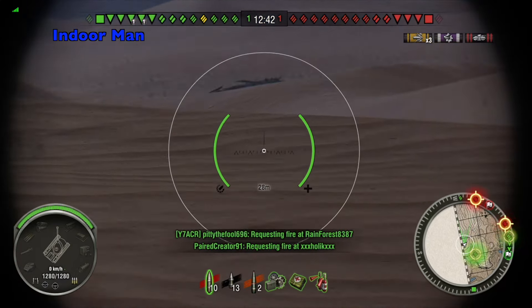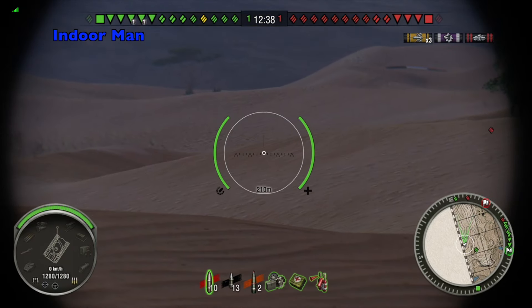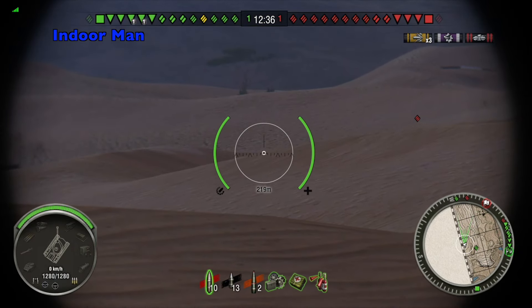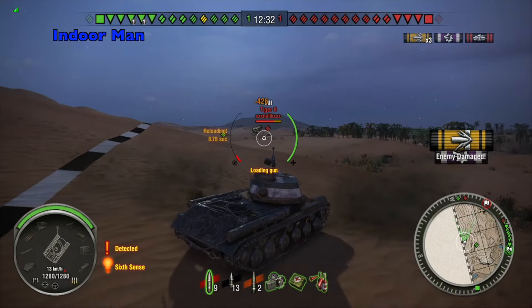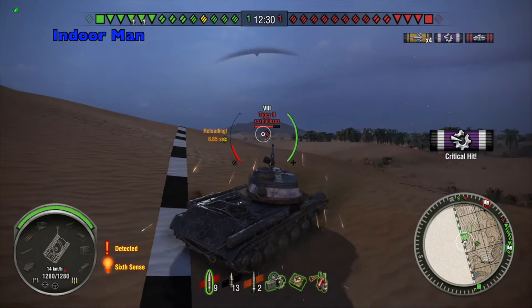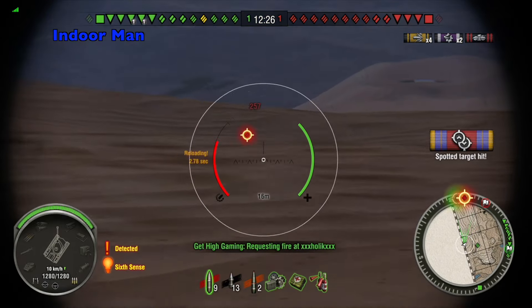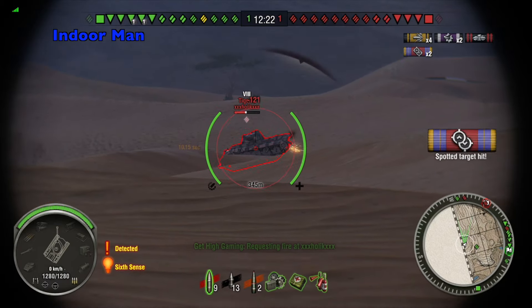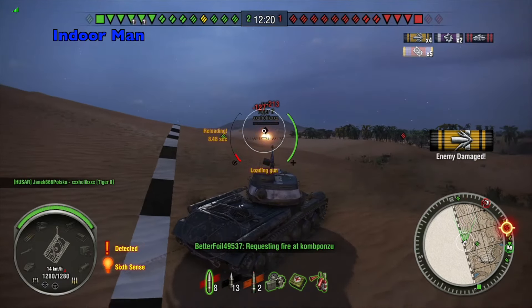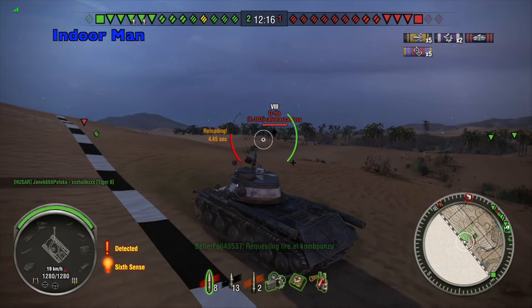We've got a Tiger II who's looking to close in on the T29 from the right. Our T29 is below half health, so he's definitely going to need our help. Even though I get detected here, I have to get this shot. Look at that — luck was on our side and we managed to track the Tiger II right out in the open. I'm still detected and have some enemies looking at me, but it's necessary to take down that Tiger II, so I take the risk and it pays off well.